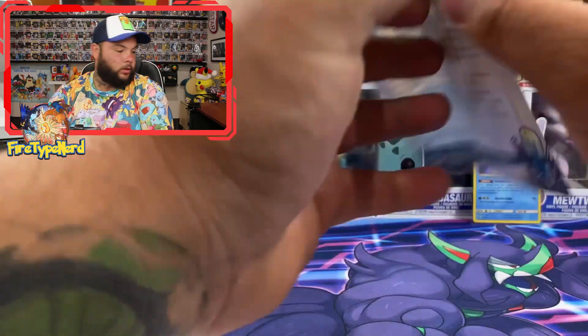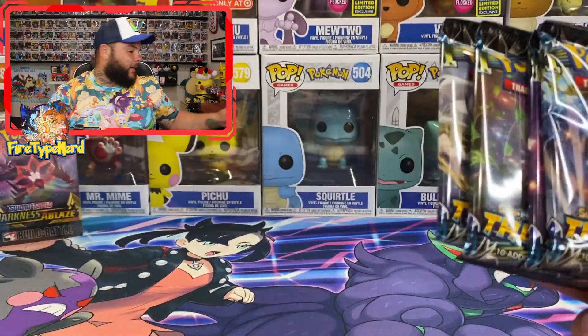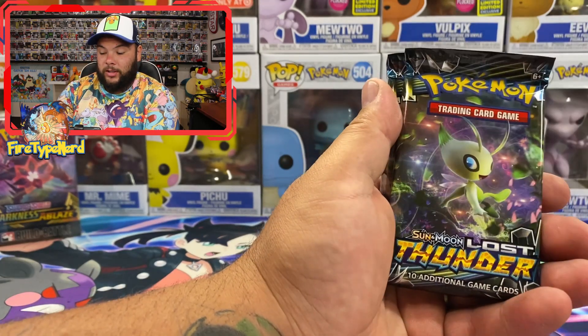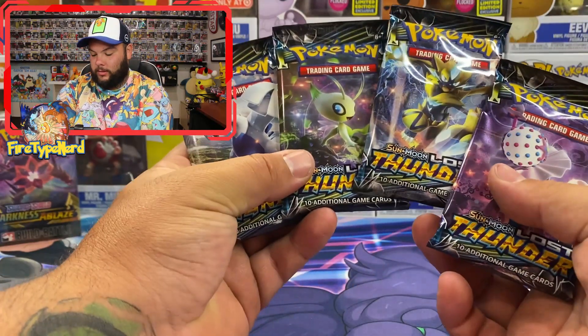Then we get this little Lost Thunder building tips insert — if you want to pause and read, definitely go ahead. Then we got four Booster Packs. Let's see if we get an art set. There's Zeraora, I think. Don't know this Pokémon's name — Salibi, Analugia. So we do have an art set, which is awesome.